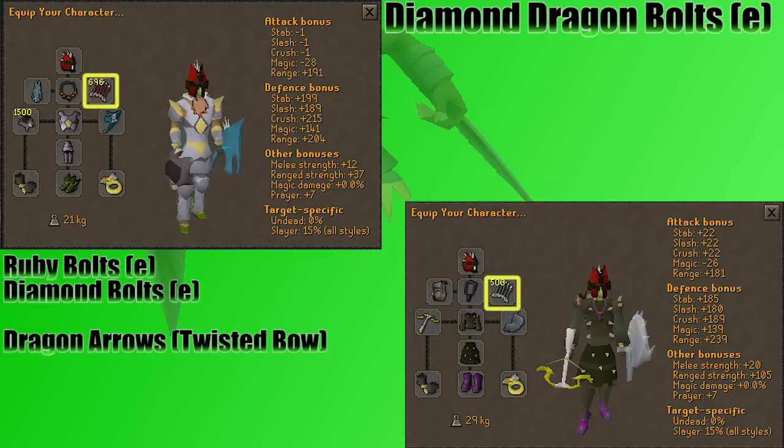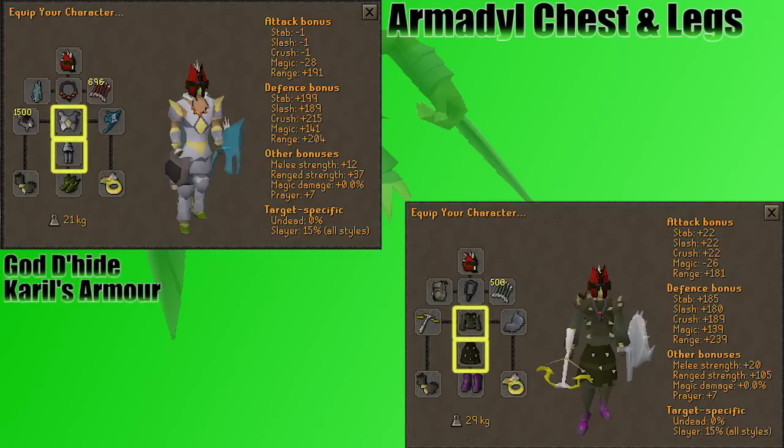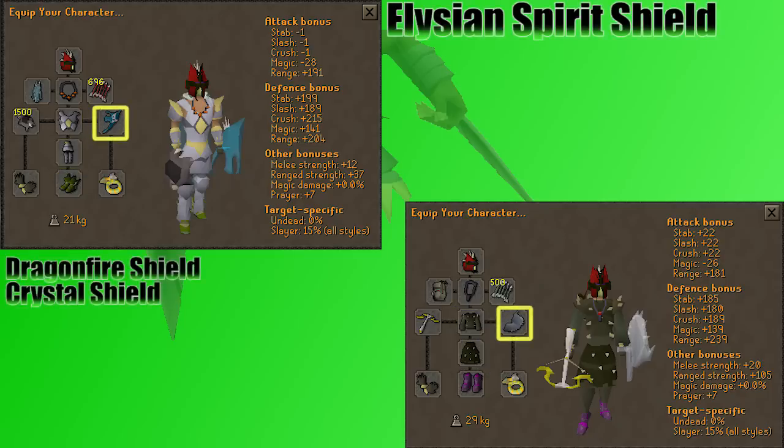If you're bringing an armadyl crossbow, you should bring diamond dragon bolts — make sure they're enchanted. Or if you're bringing a T-bow as your other ranged weapon, you want to go with dragon arrows. You don't really have to attack much with these, but the extra damage can come in handy and save you some money. Armadyl chestplate and chainskirt are the best options for your top and bottom, but if you don't have that, Godhide will get the job done, and even Karil's will work. In your shield slot, you usually want to lean defensive over offensive, since shields are so good on the defensive side. You can get cranked in this room, so an Elysian is your best option, but a dragonfire shield works really well too.